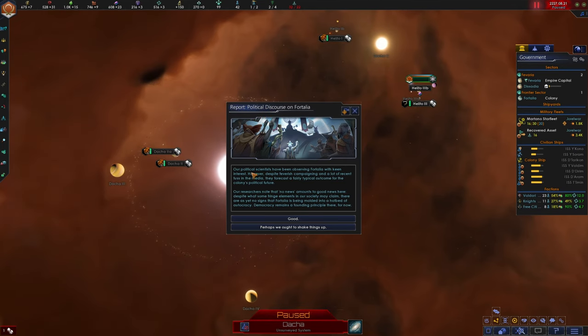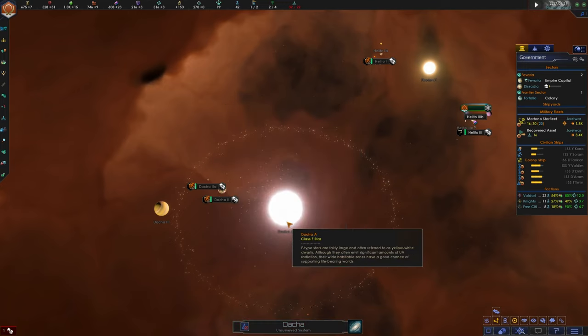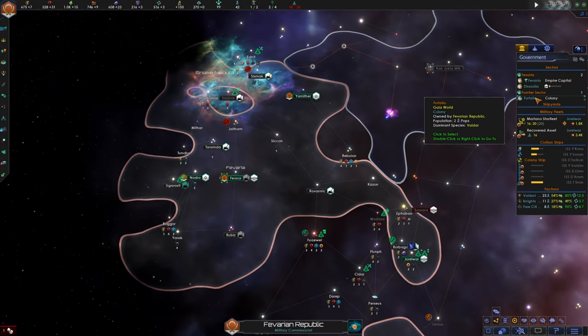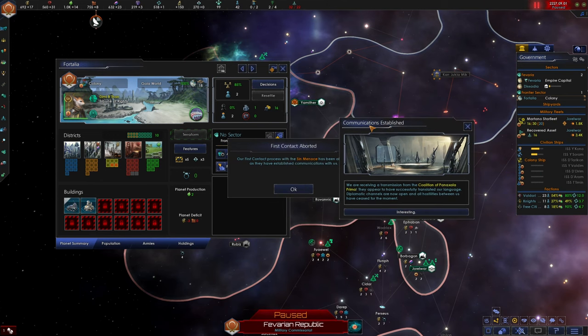Political discourse on Fortalia: our political scientists have been observing Fortalia with keen interest. Despite feverish campaigning and a lot of fuss in the media, they forecast a fairly typical outcome for the colony's political future. There are no signs that Fortalia is being molded into a hotbed of autocracy - democracy remains a good founding principle there for now. We like democracy. We need to build a city district to up the housing a little bit.